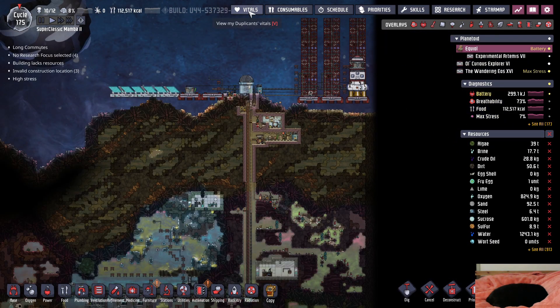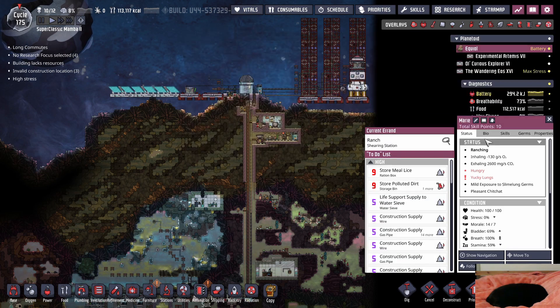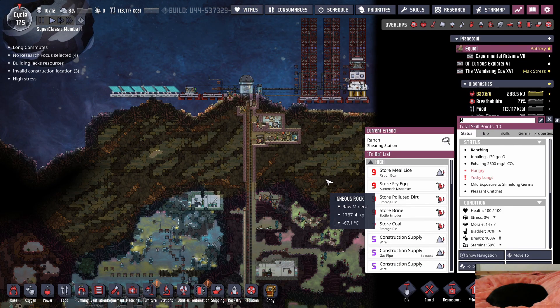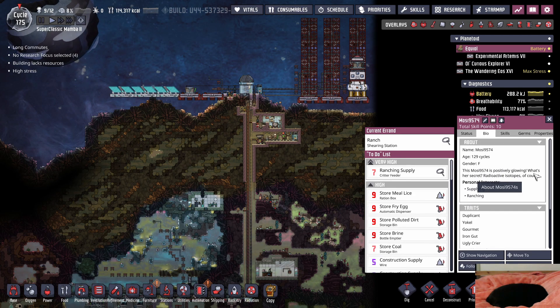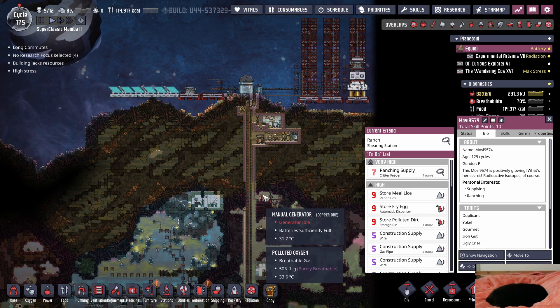Marie, thanks - gotcha gotcha. We gotcha with Marie Mosey - welcome in! This Mosey is positively glowing. What's her secret? Radioactive isotopes of course - maybe it's uranium!